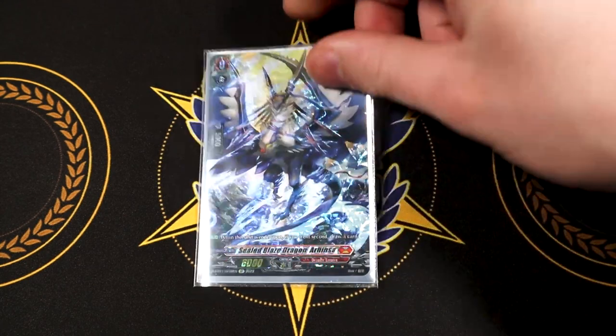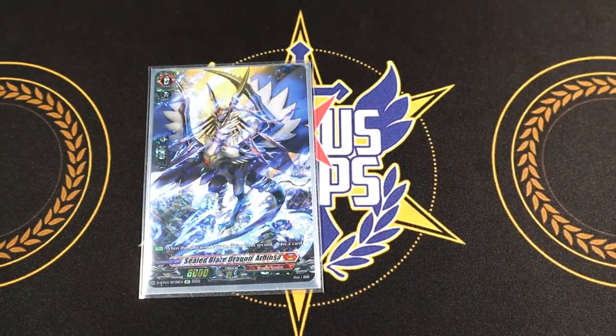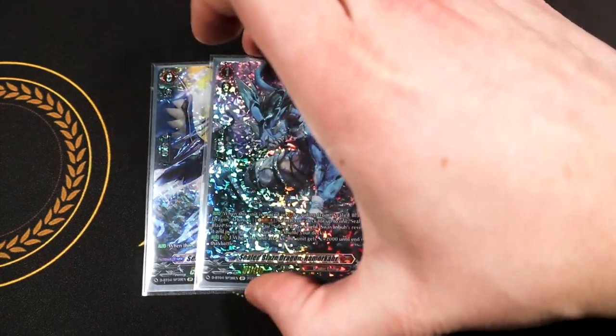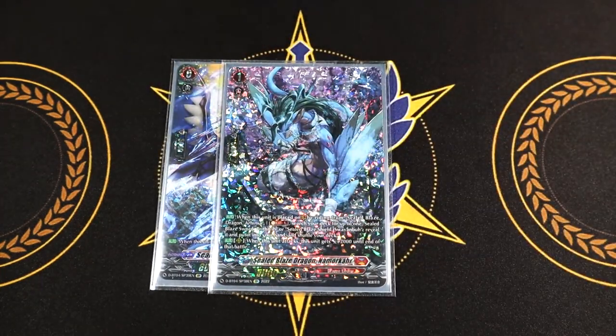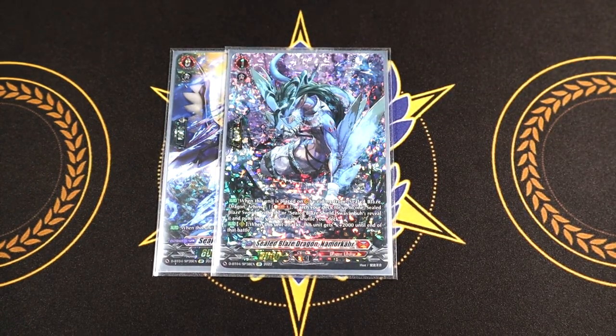Going off starting with the grade zeros like we always do. The starter is going to be the same one that comes in the trial deck — it's the Sealed Blaze Dragon, Arhinsa. The entire ride line is the same from the trial deck so you don't really have to worry about getting anything new. Sealed Blaze Dragon Namakar's skill is that it rides on top of the grade zero, you Soul Blast One, search your deck for up to Sealed Blaze Sword or Sealed Blaze Shield, put it in your hand and shuffle your deck. It also has a rearguard skill that when it attacks it gets 2k, but we don't really run it in the main deck so you don't have to worry about that.